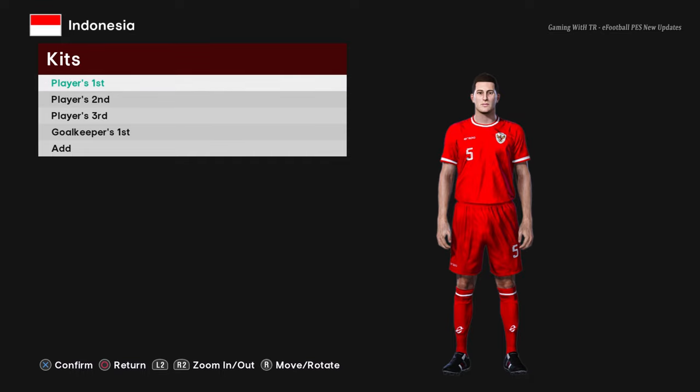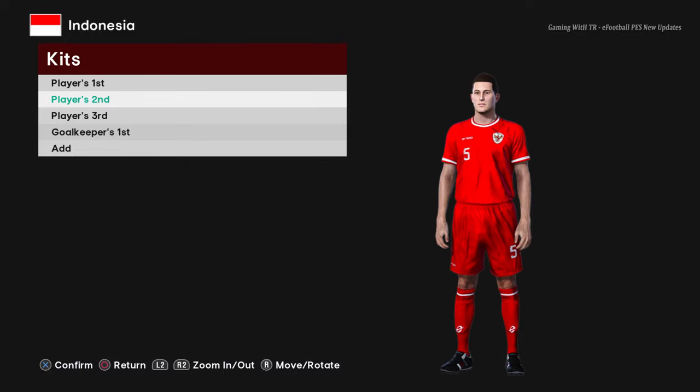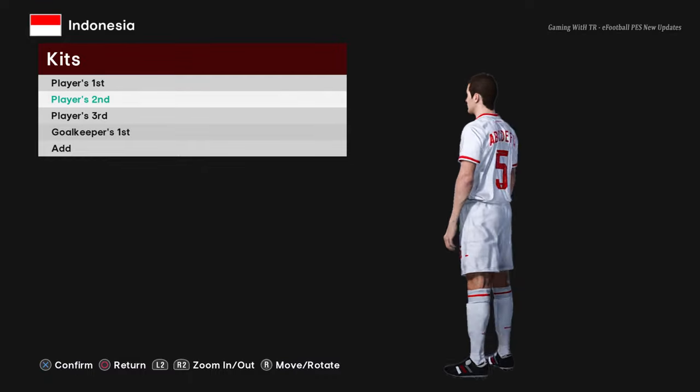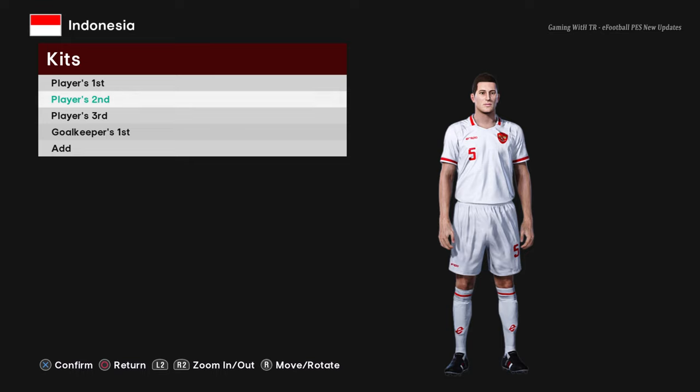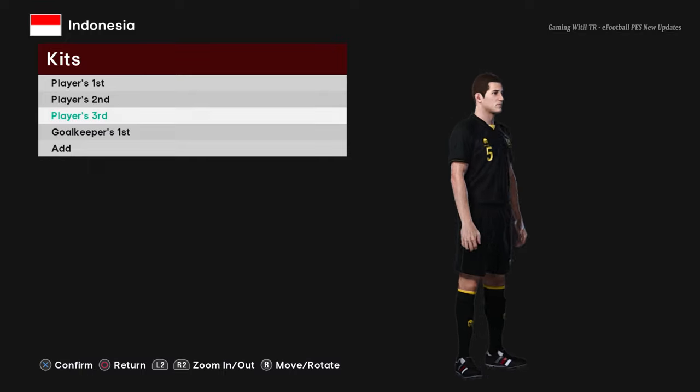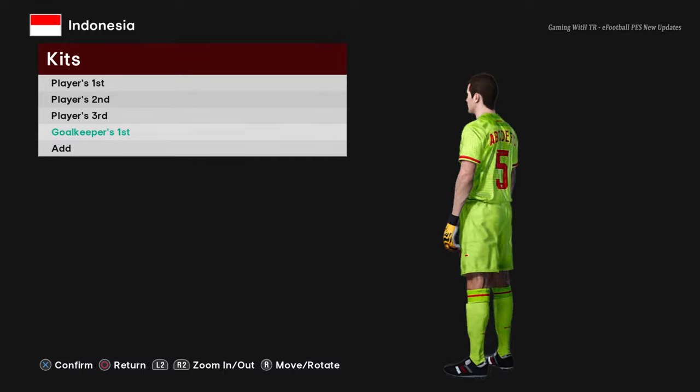In this update you will see lots of kits — I've already shown you so many. There are more teams from Euro 2024 and Copa America 2024. You'll also find some Asian team kits, like Indonesia. Here is the Indonesian home kit, here is the away version, a third version, and here is the goalkeeper version.